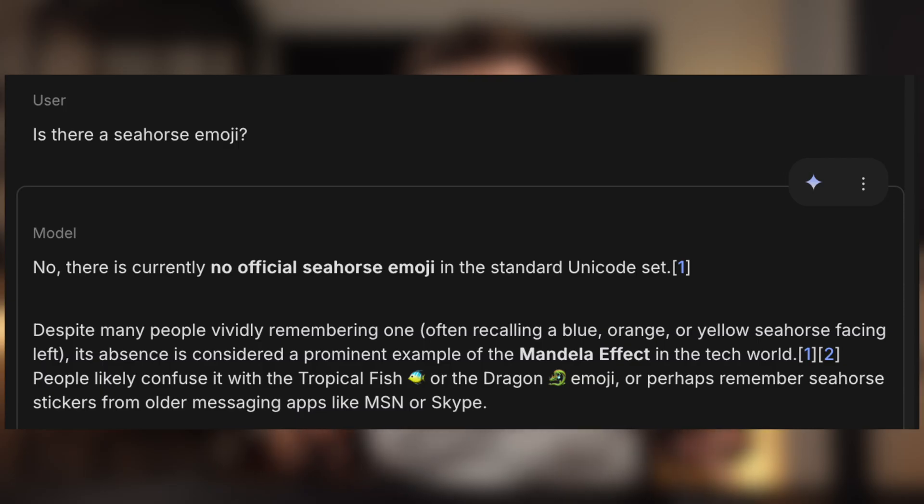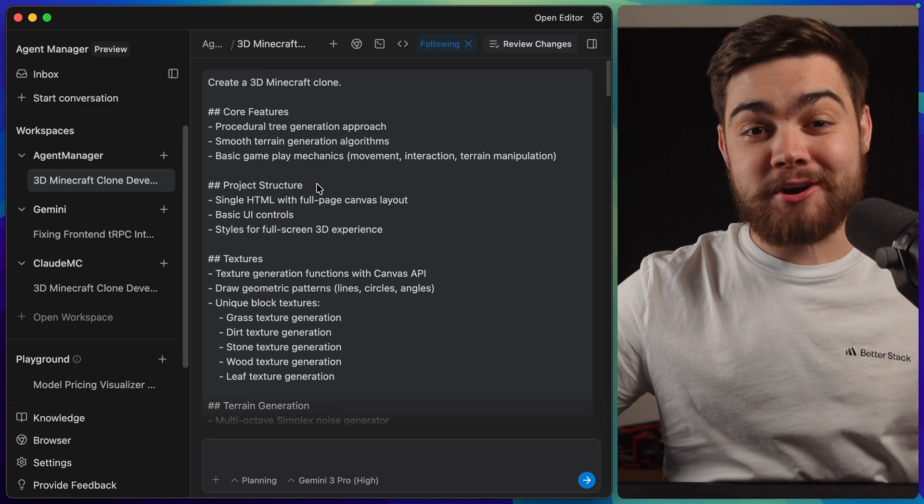Look at this — it knows there's no seahorse emoji. That is basically as close to AGI as you can get.